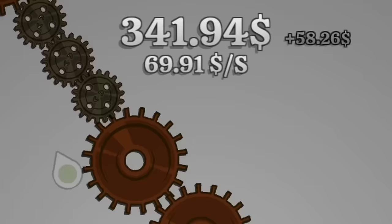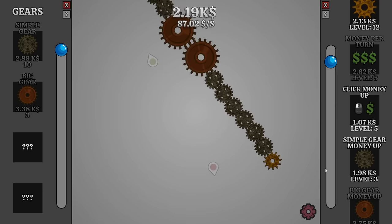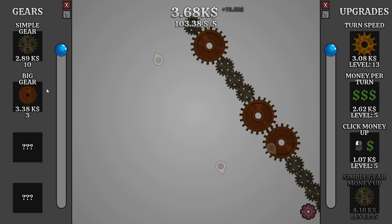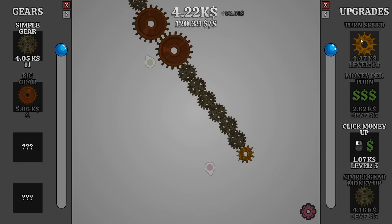Now we're making a nice amount of money. And then we buy another gear and increase the money per turn — we're getting close to a hundred money per second, which is what I like to see. And I also like to see these simple gears giving me more money. And then we can increase the turn speed a little more. $98 a second. So with another simple gear money up, we are getting $100 a second. And we're actually catching up to the cost of things kind of quickly.